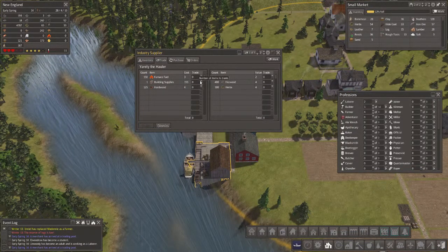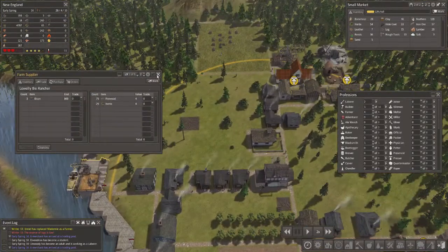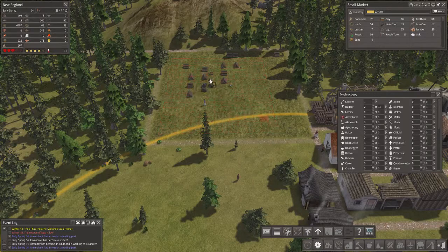Okay, building supplies. Yeah, I'm also going to buy the furnace fuel. Now I need three of these. Now I'd like to finish - get another builder. I think two builders is essential, having two builders.